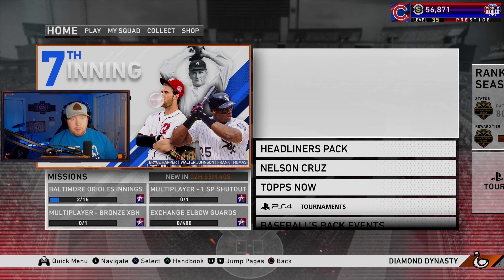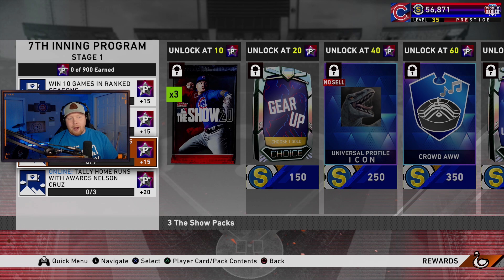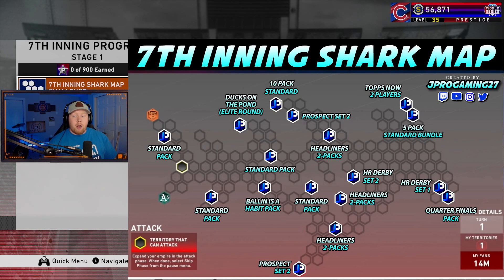We also got a brand new player program, brand new Tops Now moments and cards, as well as the roster update. Starting with the seventh inning program — we got the typical showdown, 70 stars missions, online wins, online strikeouts with Signature Series players, pitchers, and home runs tallied with the Awards Nelson Cruz. That's the player program. Conquest — the shark map is back and it's got a crazy amount of rewards. This map was created by J Pro — I'll include his link in the description.